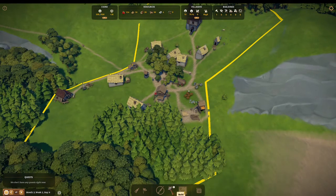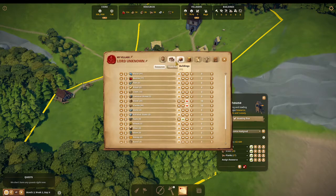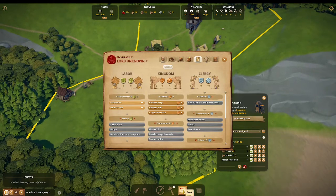So the first thing we have to do is build the warehouse. You can't just build the warehouse until you buy it from the estate labor. Click on your book, then the estate, then the warehouse and bailiff office. Go ahead and buy both of them and you're good to go.